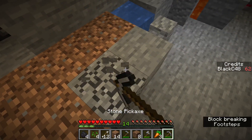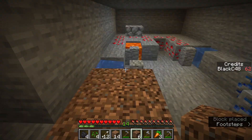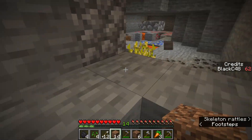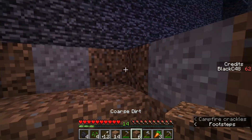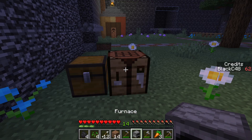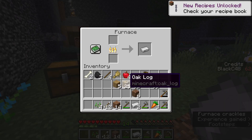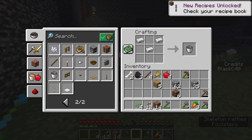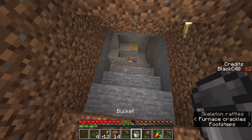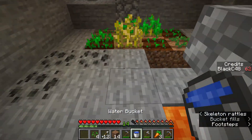I didn't mean to destroy the water source but I think I accidentally did. I could turn the iron into — you know what, let's do it. I have to turn this iron into a bucket so I could transfer the water and save my farmland. Let me make an iron bucket, then a water bucket — okay, let's do that.